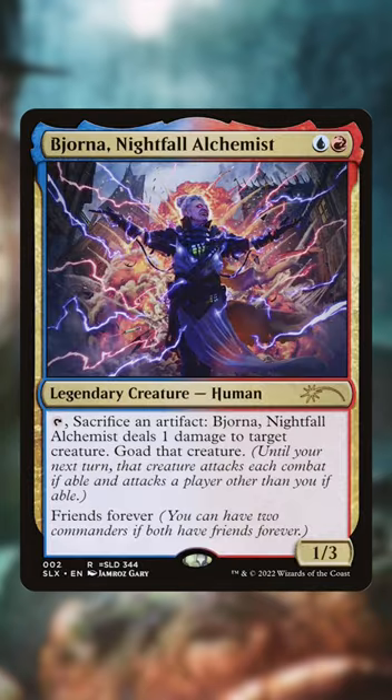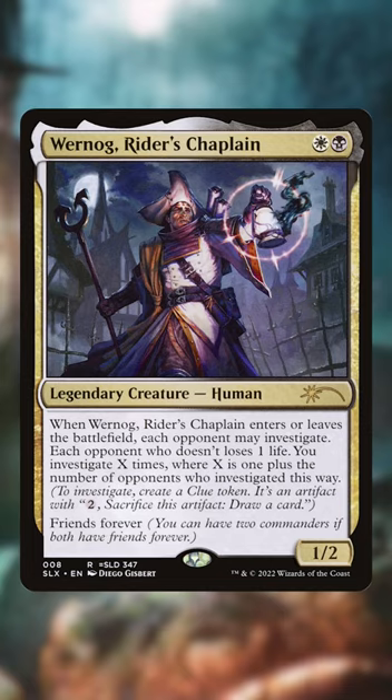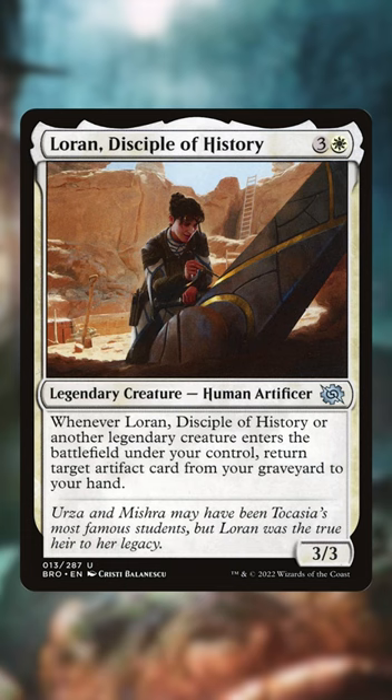Now that we can cast our spells, this deck will be focusing on flickering creatures for ETB effects. Things like Soul Herder, Momentary Blink (OG), and Lazos Acrobatics help re-trigger Wernog and powerful creatures like Thought Monitor, Meteor Golem, Sphinx Summoner, and even Circuit Mender. Gandalf Keeps Sage, Lore and Disciple of History do serious work in this deck, too.